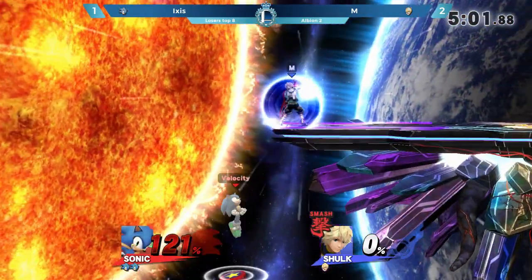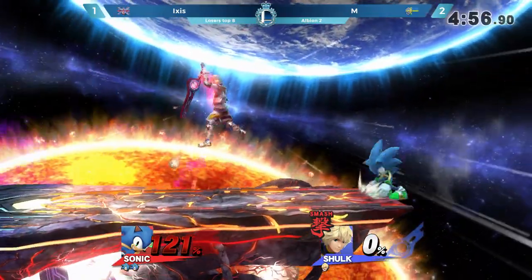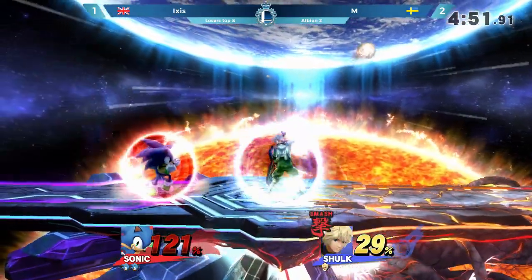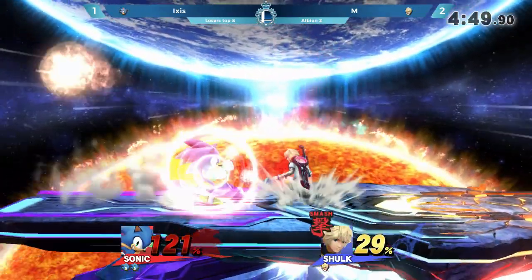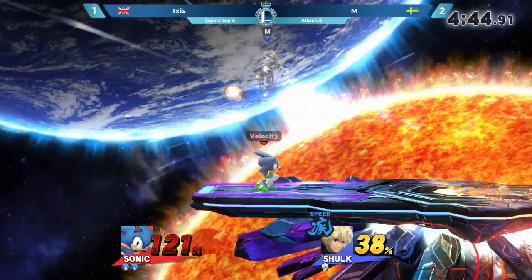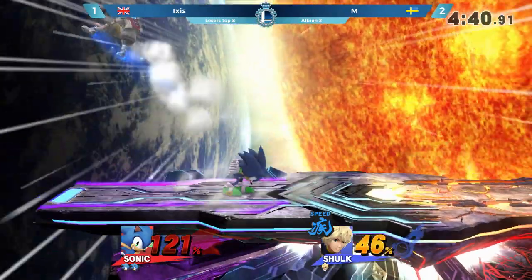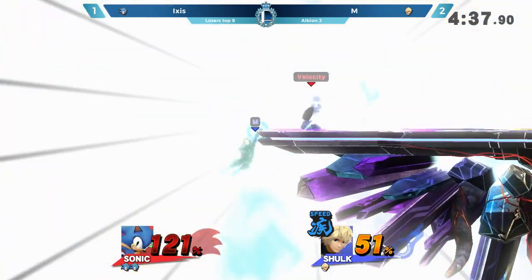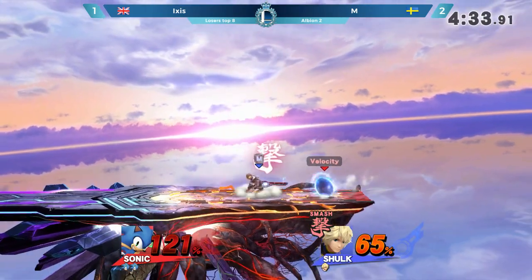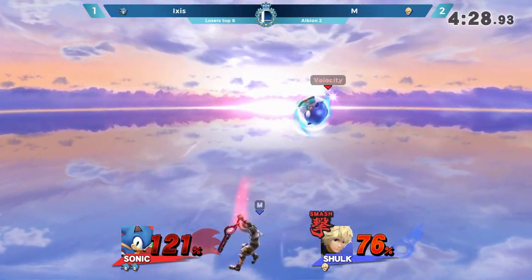M needs to even this out as soon as possible — out comes the Monado Smash. Ixis is wary of the Monado Smash, keeping his distance, being mindful of the options Shulk can use to break into his zone. Excellent aggressive grab coming out from Ixis after all that retreating. Smash again — he needs to get this stock, and that he does. Whiffs the dash attack — very, very punishable.